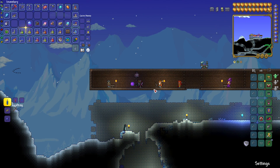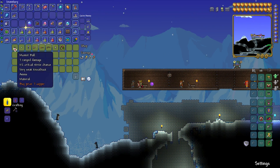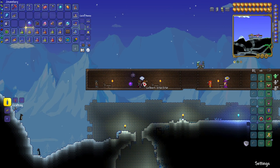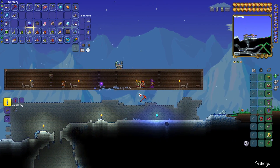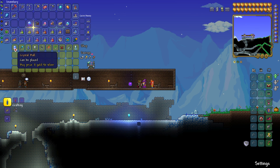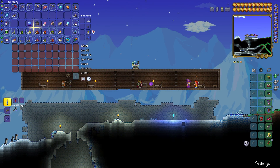You can't use upgraded ammo, for example. You need to go to the crystal ball from the wizard in order to turn them into the endless musket pouch or the endless quiver. You need three NPCs for this: the arms dealer, the merchant, and the wizard. The wizard is probably the last one you'll get — he appears as soon as you enter hard mode and is a rare find in the cavern layer or below, so he can be quite hard to find.